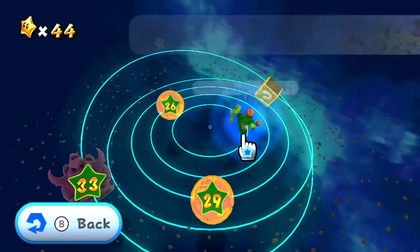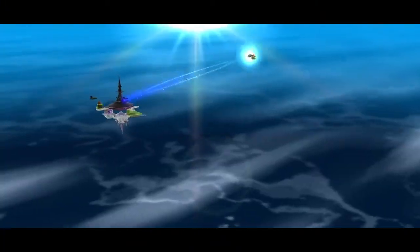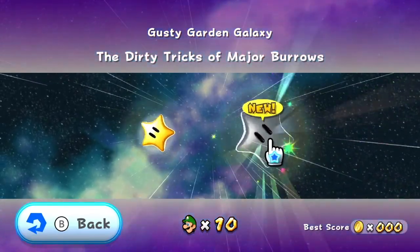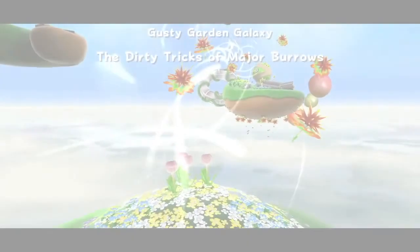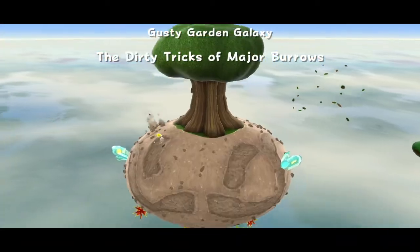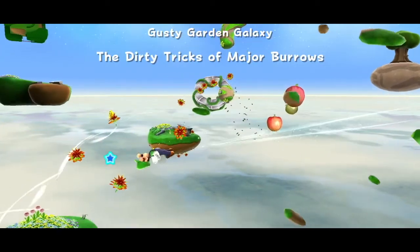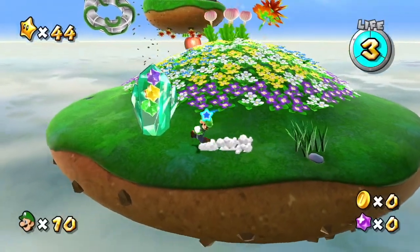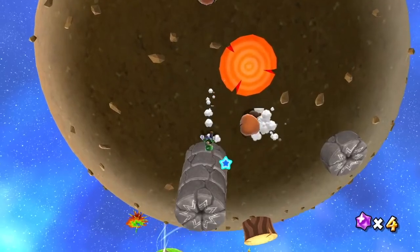So let's keep going through the Gusty Garden Galaxy. Next up is the Dirty Tricks of Major Burrows. Like before, we start out on a little planet with a bunch of Floaty Fluff. That just gives us a bunch of Goombas to fight — not my favorite thing in the world. We also have these things we can break.